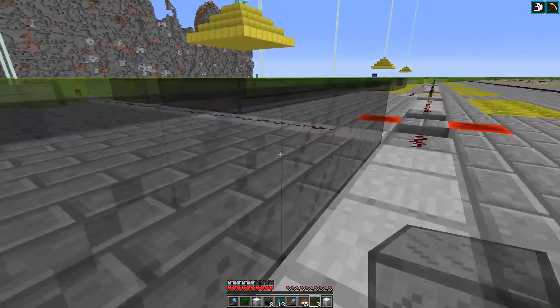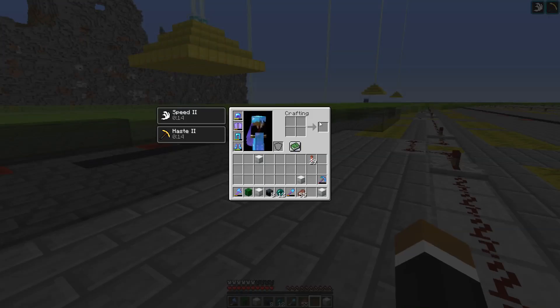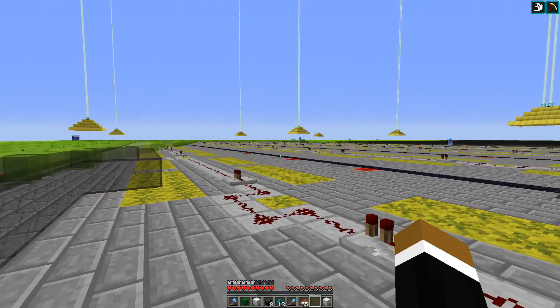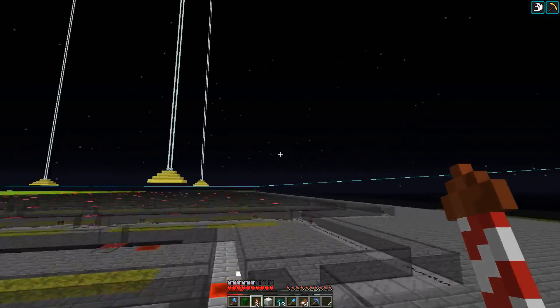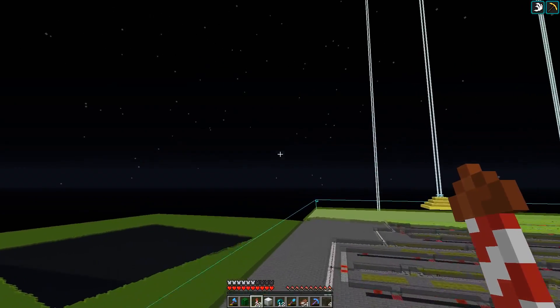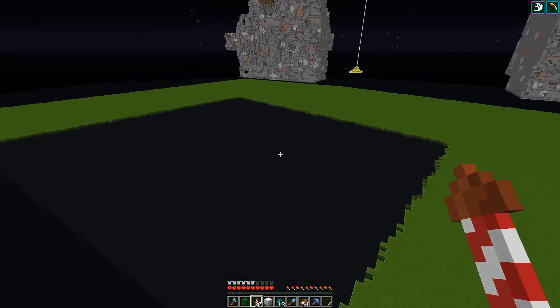I am placing black glass on top of the farm in order to prevent mob spawning. Got a few shulker boxes of black glass. And then after we're done here I also have a smaller project for this episode. The top of the creeper farm is now fully covered with glass, and meanwhile Rechmaschine actually started to fill in the eye hole of the creeper here with black glass as well.